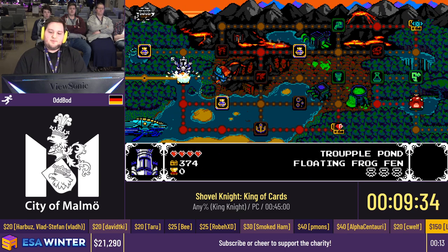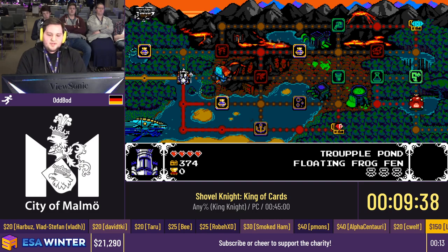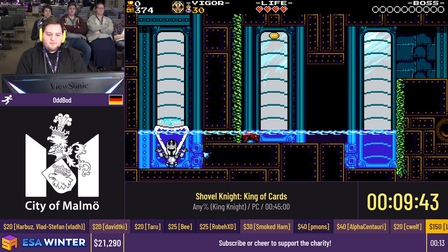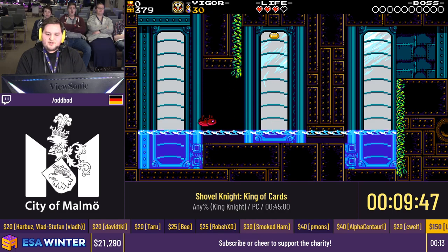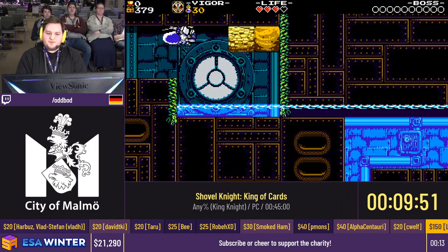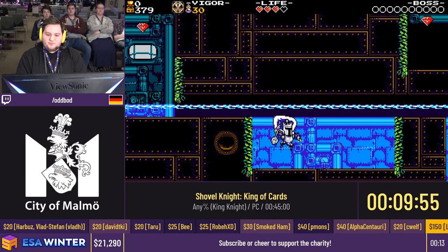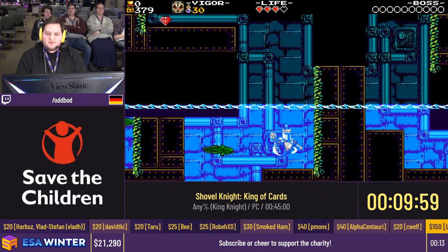Into World 2 now — we have a bunch of routing options. All these levels here, we're only gonna play about a third of them. In World 2 it's kind of weird because we could go pretty much the exact opposite route — go completely top — and it would be about equal speed, but the bottom route just turns out to be slightly faster and also way easier, so we go with that.